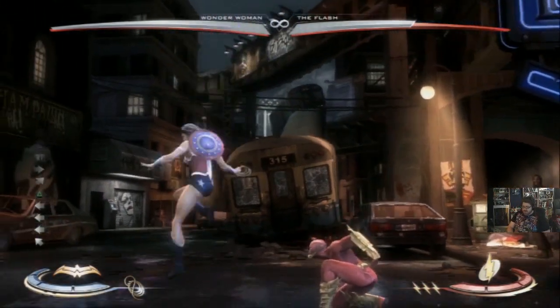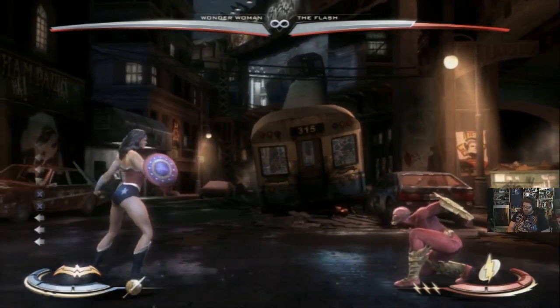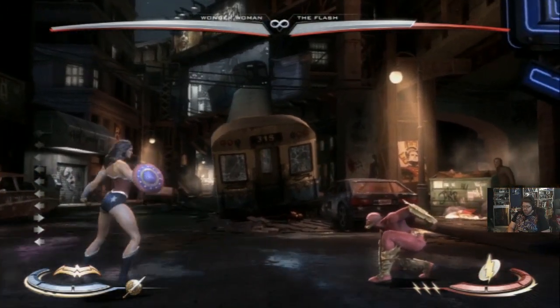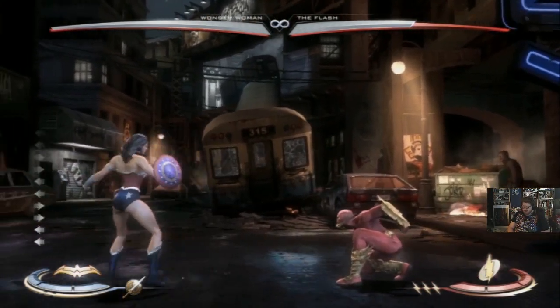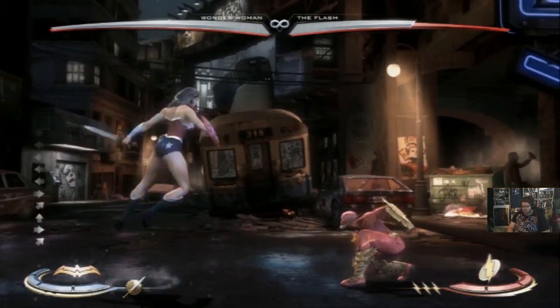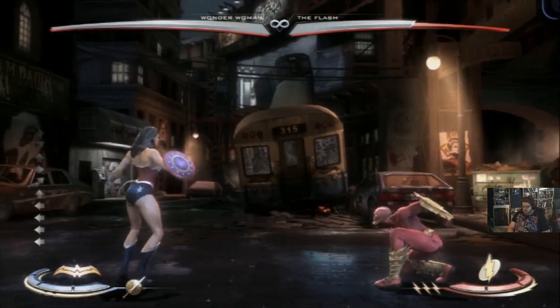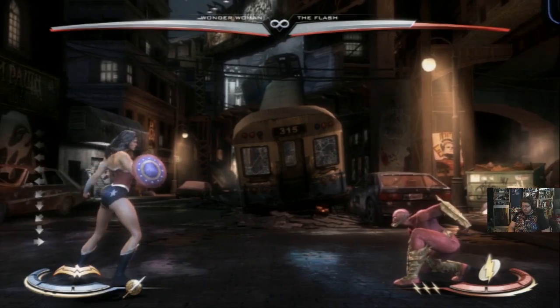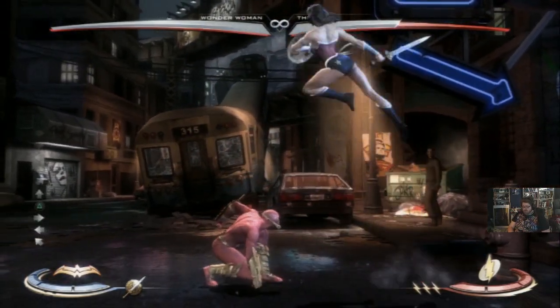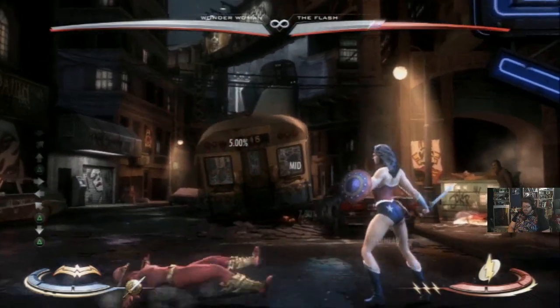In shield stance, her movement changes a little. Her back dash is still decent but doesn't cover as much. Her forward dash is really great in shield stance - she moves really far and really fast. She gets a nice low jump arc, and I actually like shield stance for dealing with zoners for that reason. Her crazy cross-ups in shield stance remain a great key item.